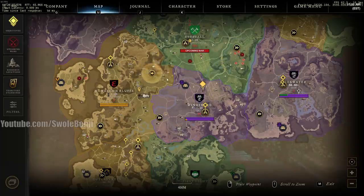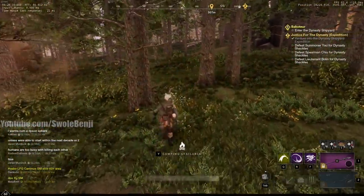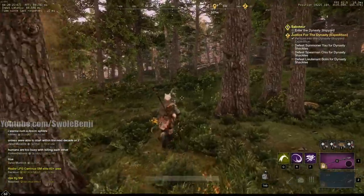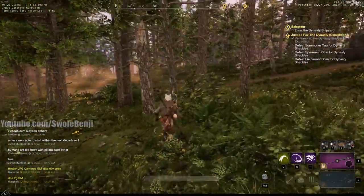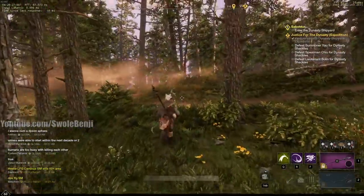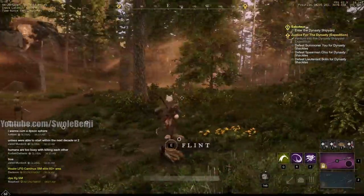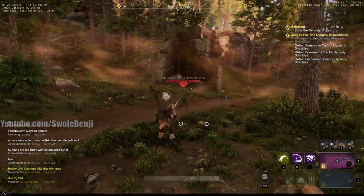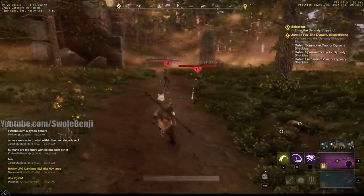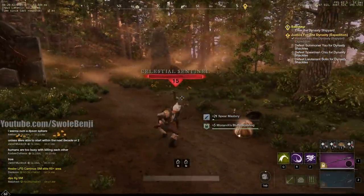We're going down to Farside Township, which is a level 19 zone. The reason we're going there is because of the mob density. When you hit level 60, everything that you kill will give you weapon experience as if you were around its level. So if you were level 59 and killed one of these skeletons, it would give you 5 experience and 5 weapon experience — but right now at level 60, it gives 24 weapon experience.